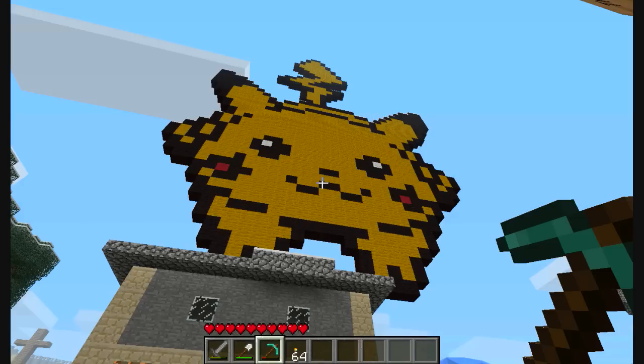It's a Pikachu. I did not make this. The guy who owns the house underneath the Pikachu made it. It looks like it's built out of yellow wool — that's a lot of yellow wall.